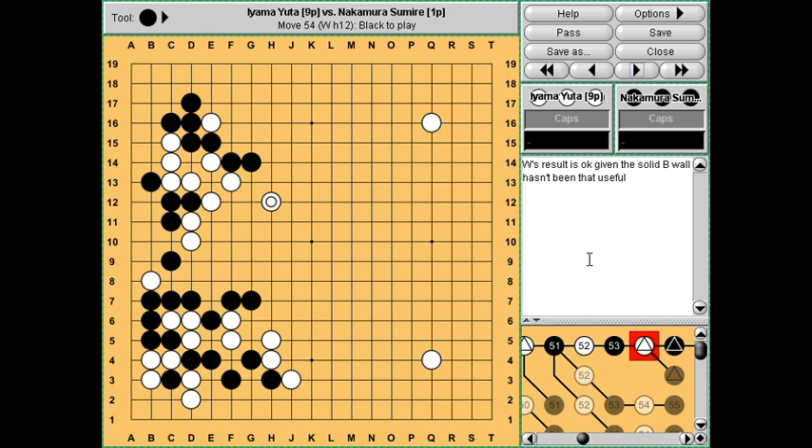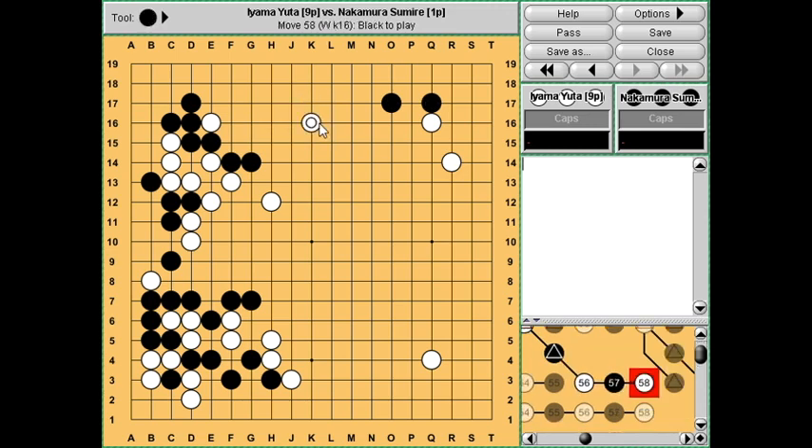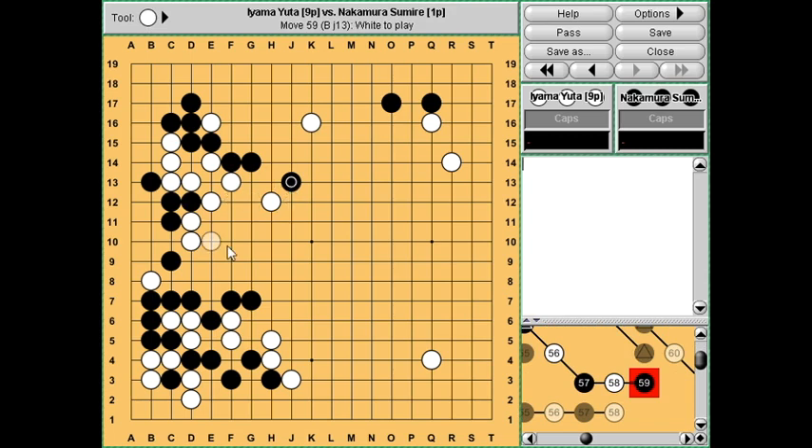In terms of where the biggest areas of the board are right now - if you take a step back and look, the whole right side is open. When you have four-fours the corners, invading the corner is very large. Perhaps the top side is particularly large right now because black has a wall here and this group is weak, which means that black can pressure this group a bit. So it seems natural to try to develop the top side.